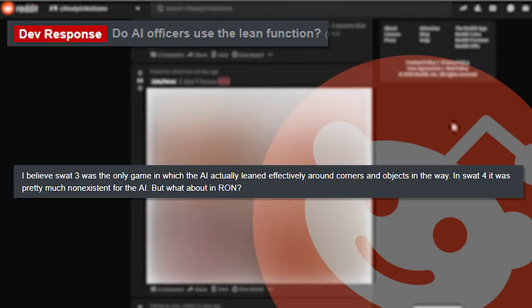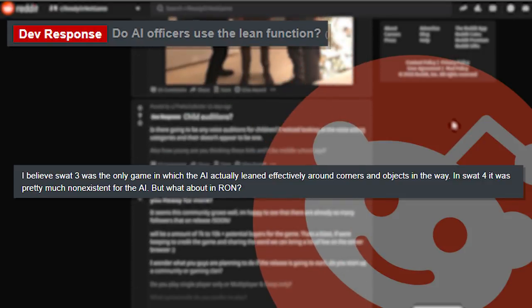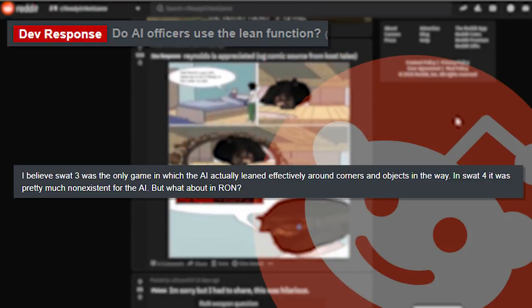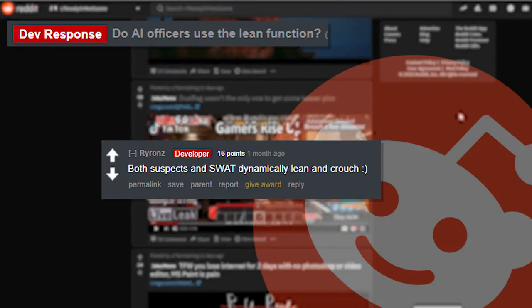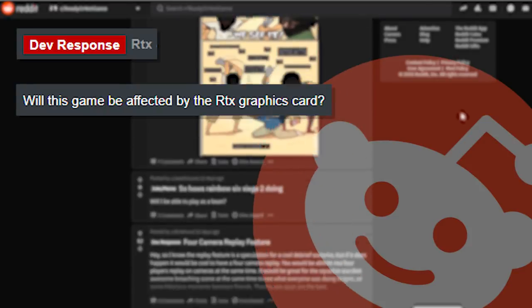'Do all AI officers use the lean function? I believe SWAT 3 was the only game in which the AI actually leaned effectively around corners, and in SWAT 4 it was pretty much non-existent for the AI — but what about in Ready or Not?' And the developer replies with 'both suspects and SWAT dynamically lean and crouch.'